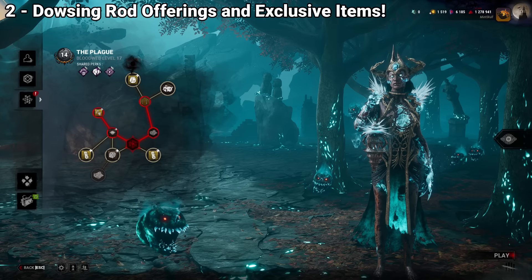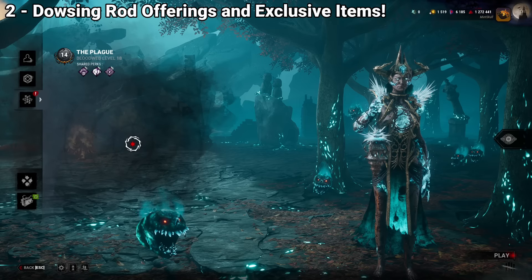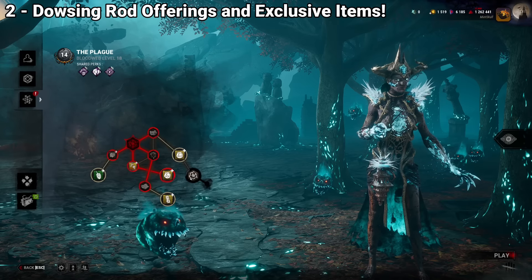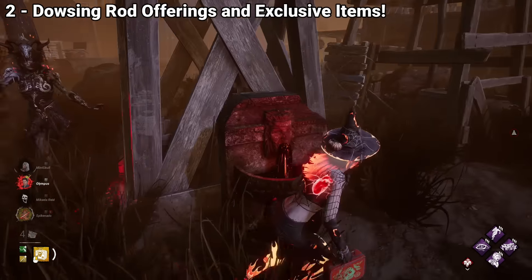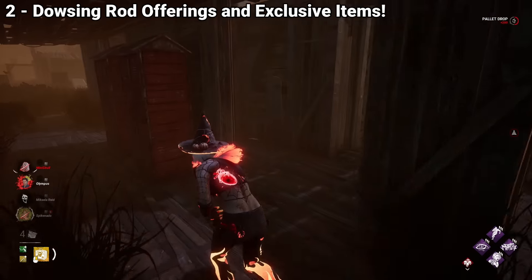Additionally, killers will also be able to earn the Blighted Serum add-on, which adds a dash power to your killer and is only usable during this event. Survivors will get special offerings as well as unique items like Halloween flashlights and medkits, which are exclusive and won't appear again until the next Halloween.